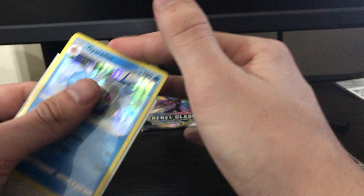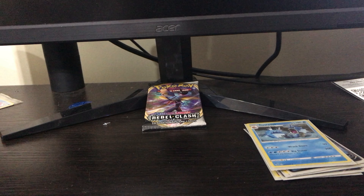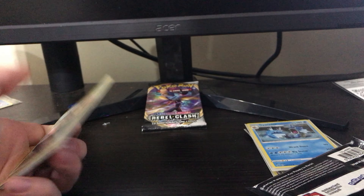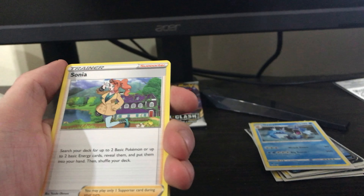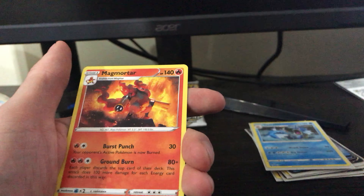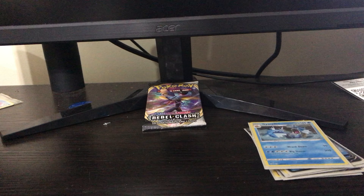One, two, three, four. Fire Energy. Full Heel, Sonya, Masquerain, Vullaby, Corsola, Toxil, Galarian Mr. Mime, Snova, Skylar, and a Magmortar. Alright, next one.